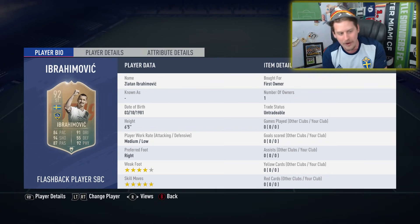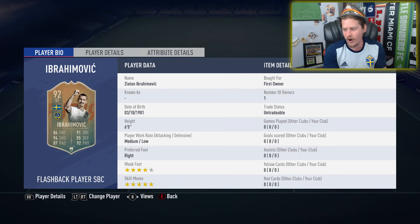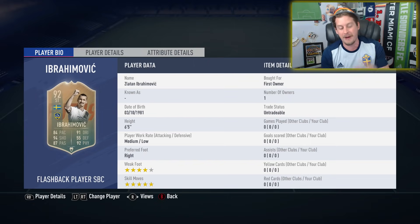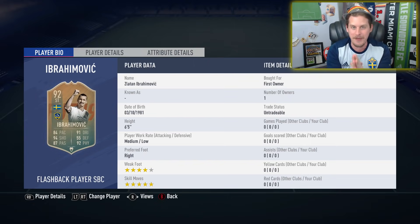Welcome to the most anticipated flashback card of maybe the century — Flashback Zlatan Ibrahimovic, all the way back to his FIFA 14 Team of the Year card. He's had so many colorful cards over the course of the years. We don't exactly know which one this lines up with, but a 92 Ibra in FIFA 19 is something to behold.